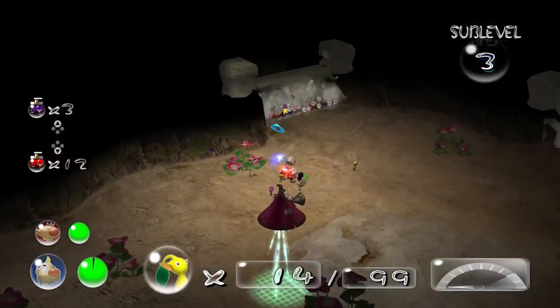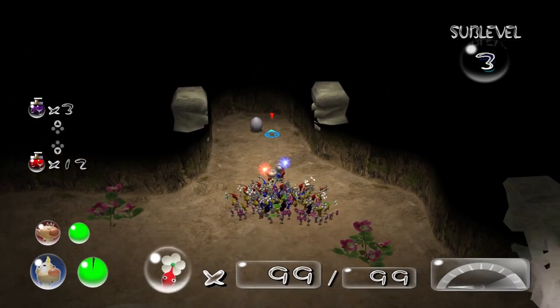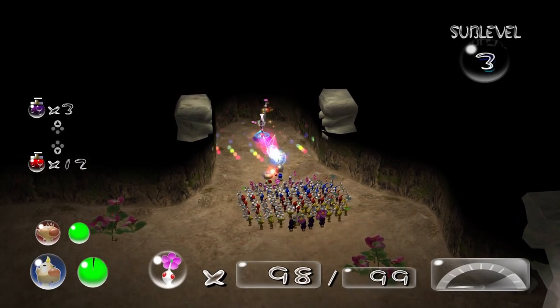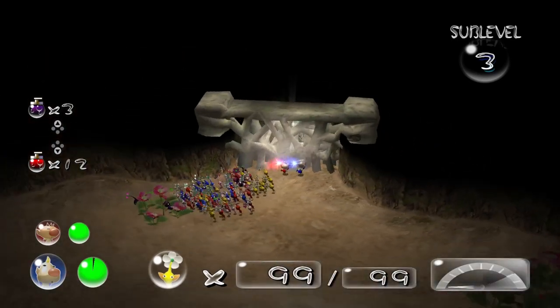We're going to destroy every gate because there's a chance we could get Mittites from these eggs. No — we got Bitterspray. And obviously you can't drink that white, because obviously you know why.